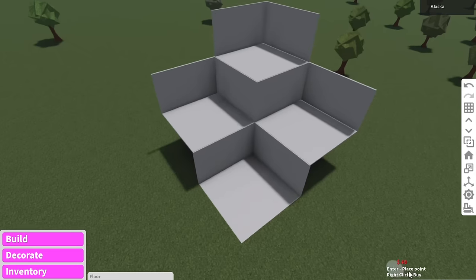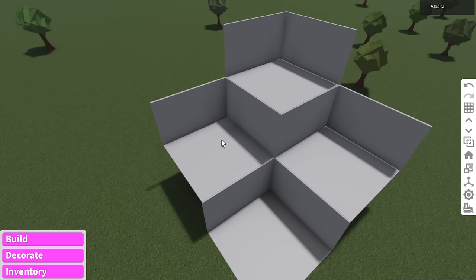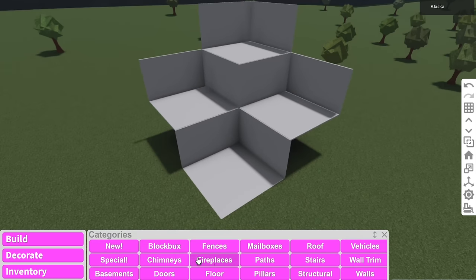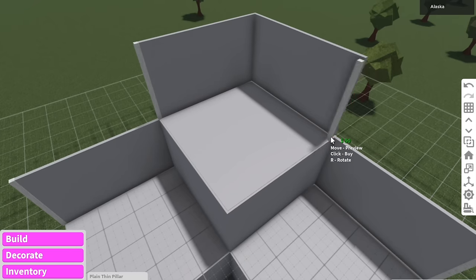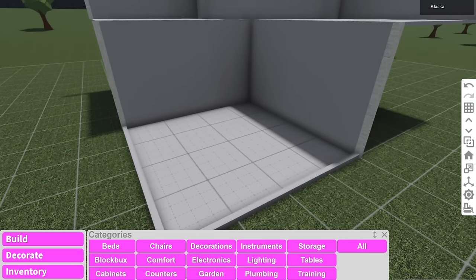There's only going to be four rooms: down here is going to be the kitchen, here's going to be the living area, bathroom slash toilet, and then up here will be my bedroom. I'll add some details and pillars to make it look more fancy. I don't really know what style I'm going to do the house so I'll just make it up as I go. Let's firstly work on the kitchen.